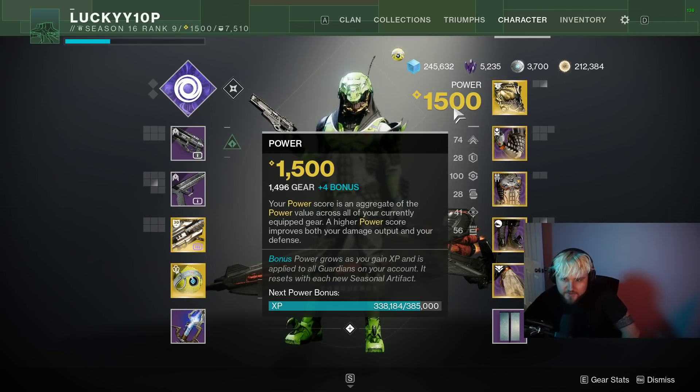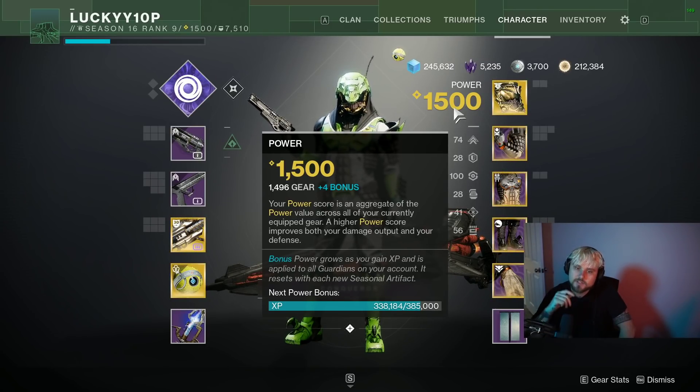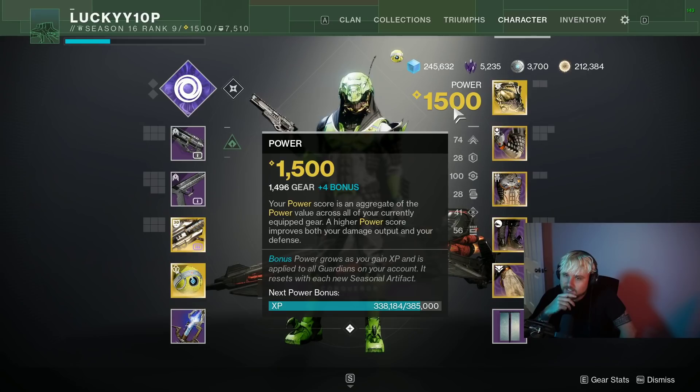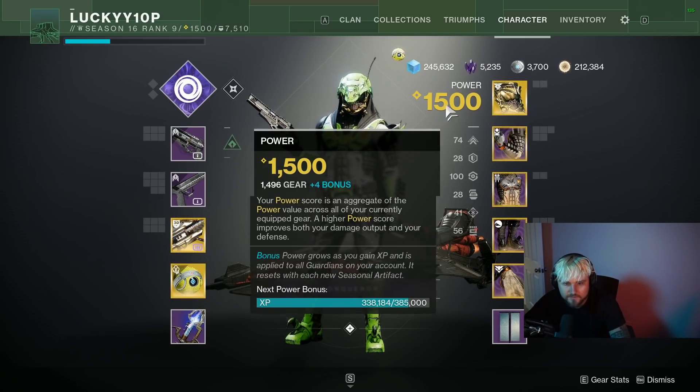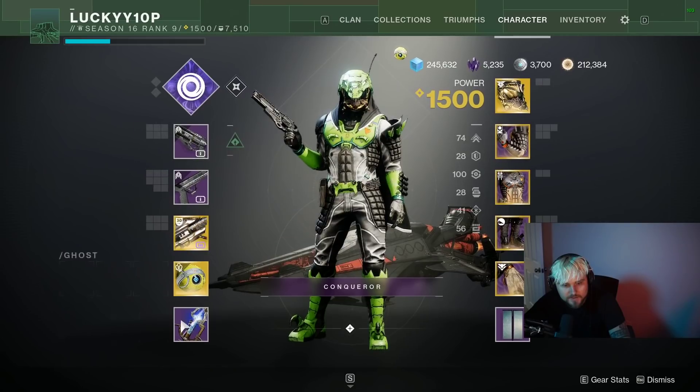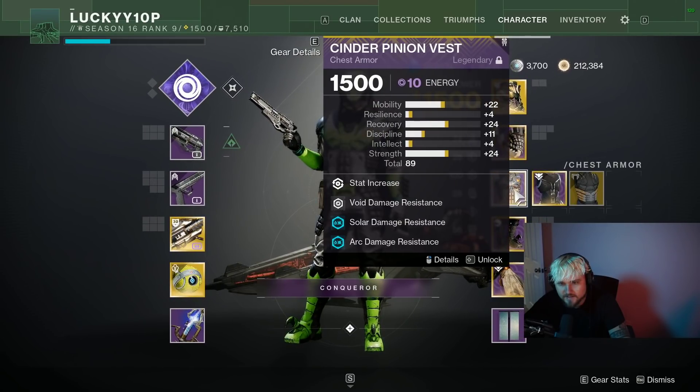Hey YouTube, I'm Lucky, and in today's video we're going to be talking about power leveling in the Witch Queen. It's going to be a short and sweet one — nothing too fancy. I'm at 1500 power as you can see here: 1496 gear score plus four on the artifact.